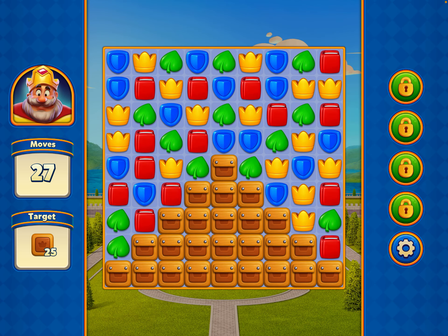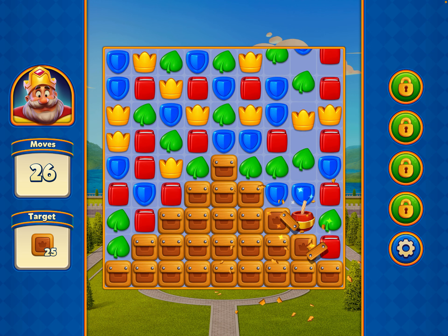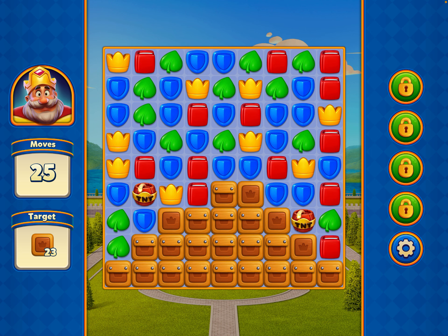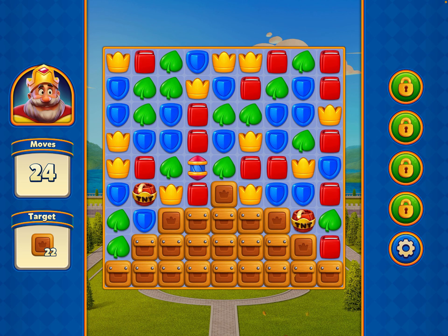I'm going to get a TNT there with the Yellow Crowns. And what are the red things? They're like little books, don't they? Damage rocket there — brilliant.